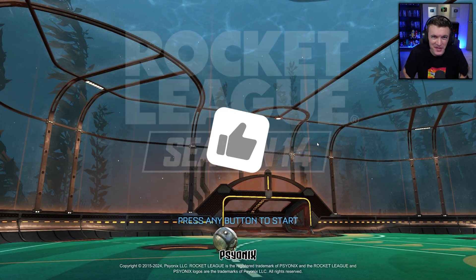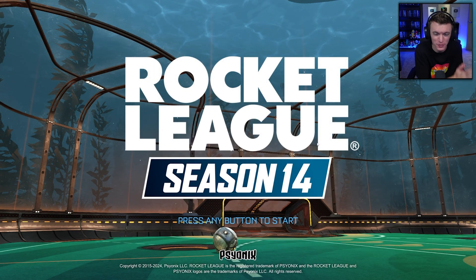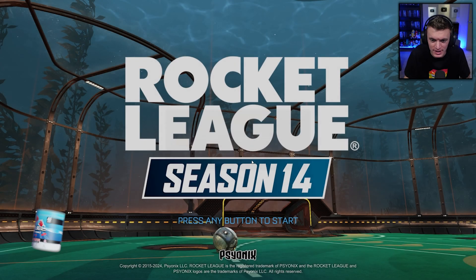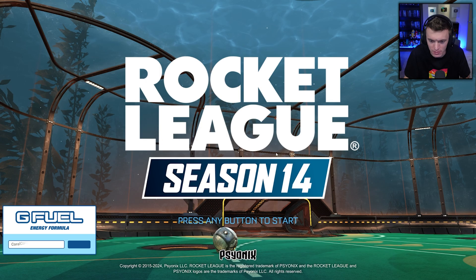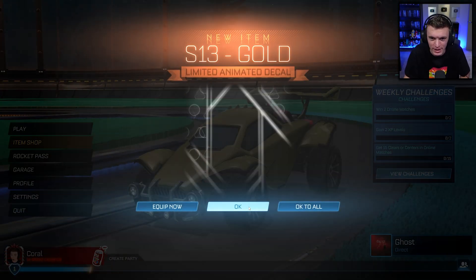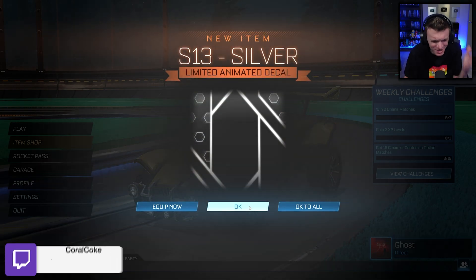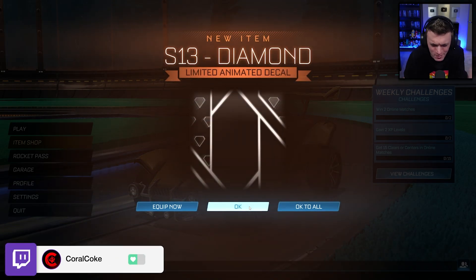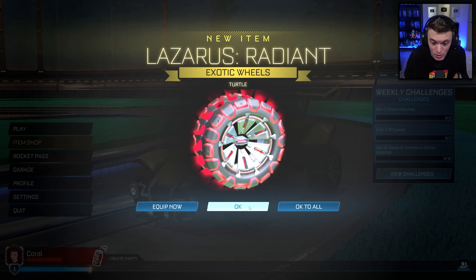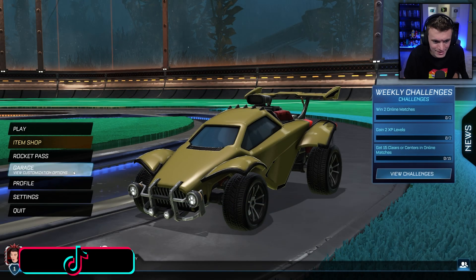Hello everyone, welcome back to another video. Today we're going to be reacting to the brand new Rocket League Season 14 for the very first time. We're opening up the inventory — okay, that's a little weird but sure. We got Season 13 Champion: Gold, Bronze, Platinum. I didn't get GC — don't judge me, I didn't try that hard. Lazarus Radiant, sailor hat, and that's it.